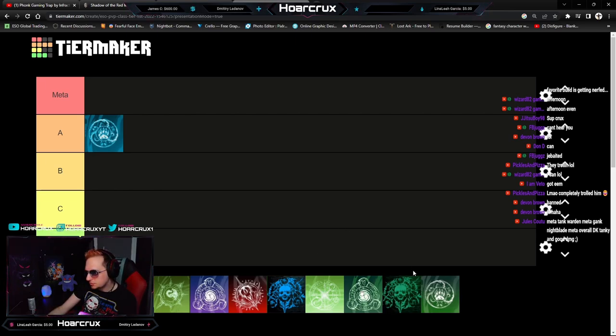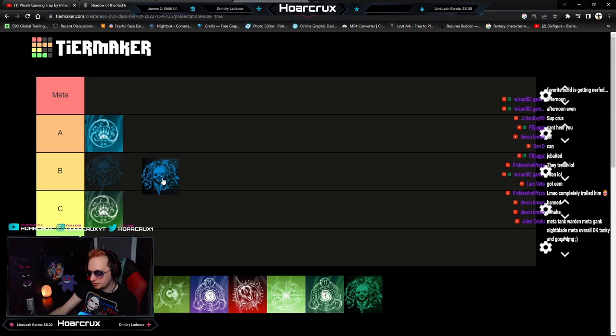That leads me to the Stamden. I don't know what this class does besides duels. I don't think it really does anything. The Magden does everything the Stamden does but better. I'm putting the Stamden in C tier. I've not gone up against a good Stamden — probably 85% of the wardens I see are Mag Wardens.